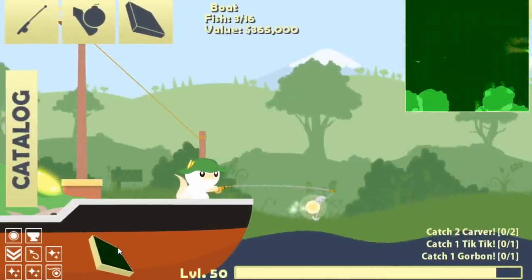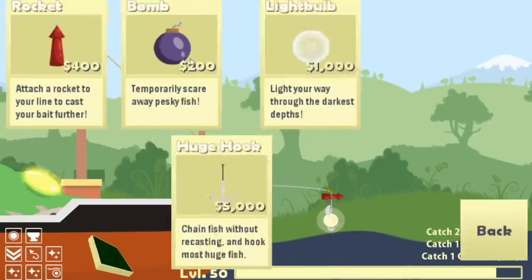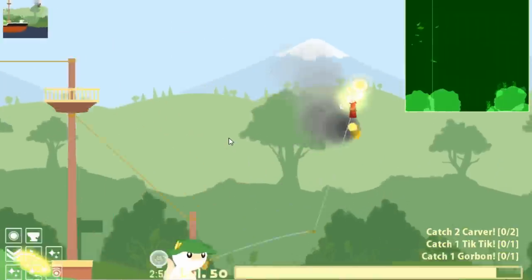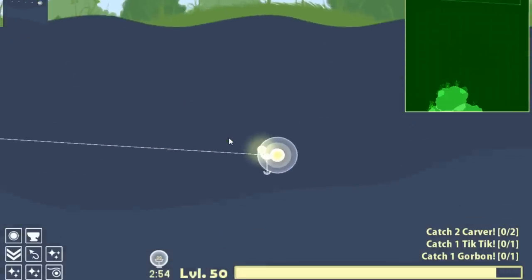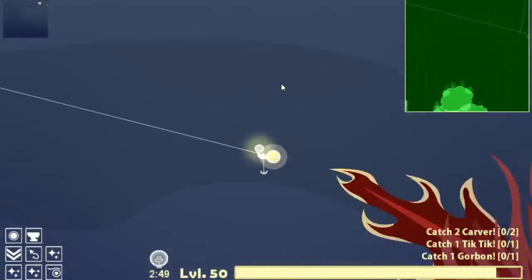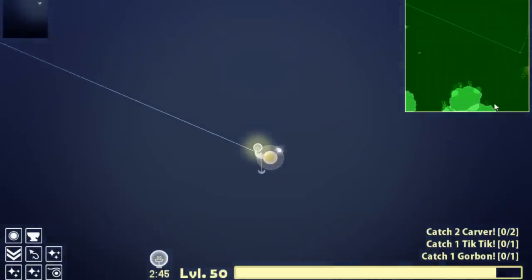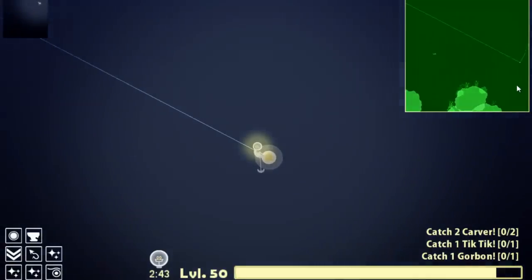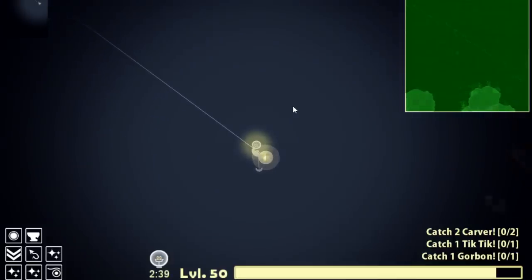Now we're gonna head out and catch some monsters. I don't even know where to go - oh, there's a dragon again! I want to see if we can just see what the dragon looks like. Let's try to look at it. Oh, I see it - maybe I can just get a glimpse of it? Can I get a glimpse of the dragon on screen? There it is! The dragon! No way, that was so cool - there it is again! It's so close yet so far away. I want to touch it. It won't even bite.